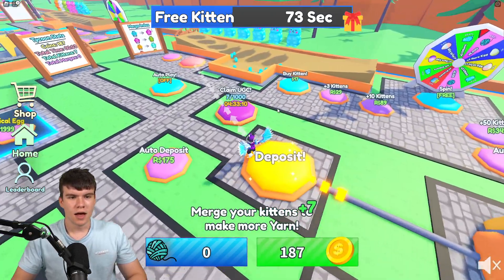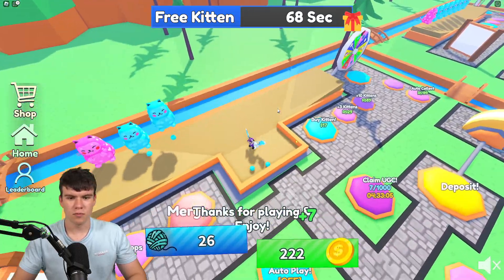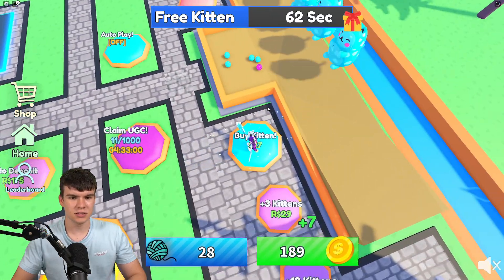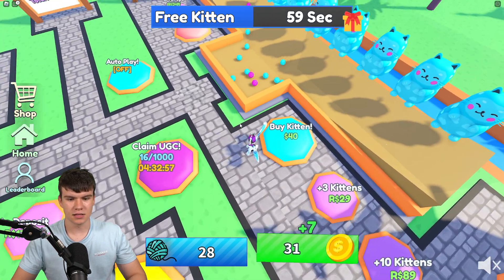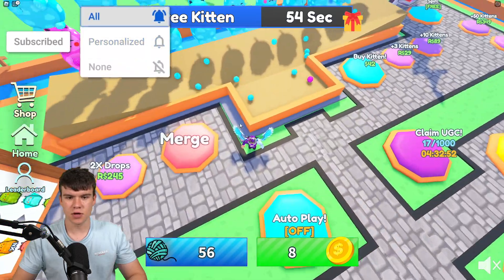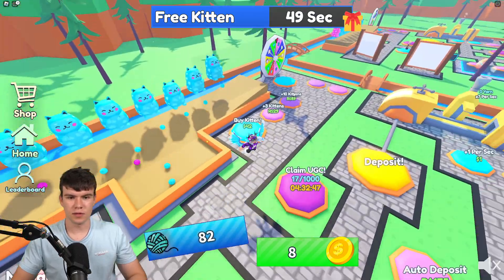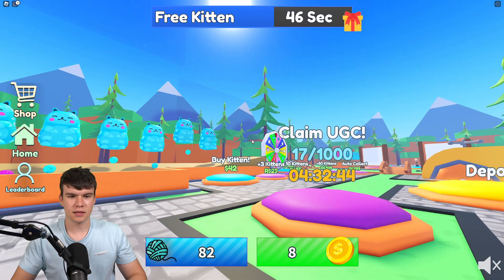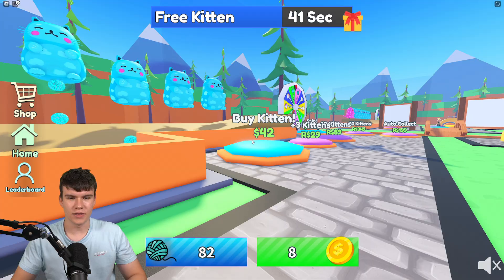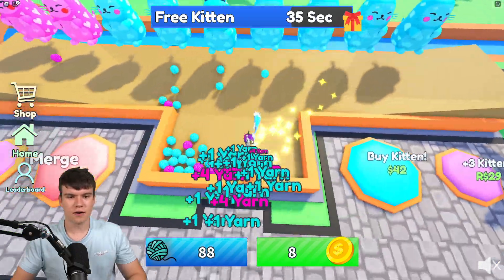This game is kind of like a merge tycoon where you merge up stuff. This 1,000 thing — we need 1,000 kittens. Every single time I tap this button, I'm getting extra kittens. If you merge them, it doesn't take that count away. You need to buy 1,000 of these kittens, then merge them and all that, but essentially you just want to get 1,000 of these.